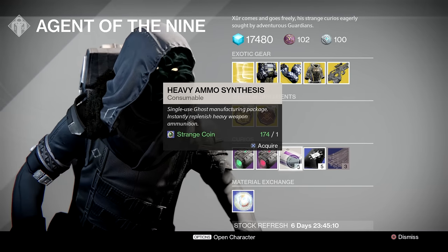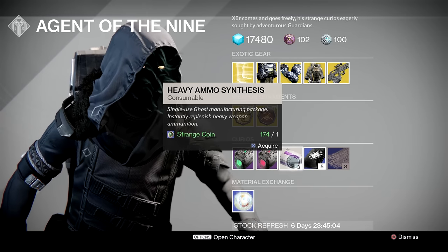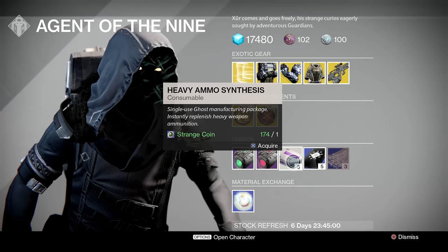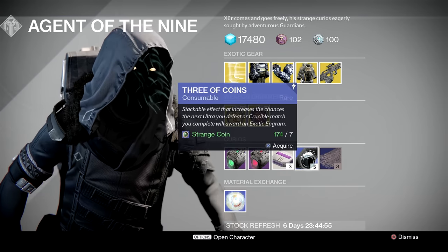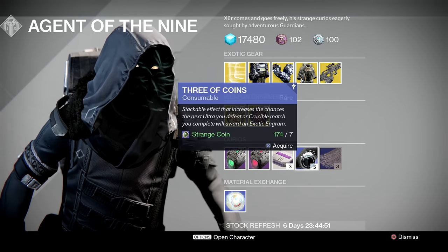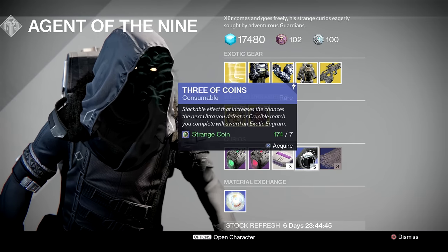Heavy Ammo Synth — stock up on this. Rank up your faction packages and hopefully get past 365 light — very very worthwhile. If you're playing the raid, heavy ammo and having a surplus of it is extremely helpful. Three of Coins — stock up on as many of these as possible. Go out there, farm exotics. It's an excellent way to raise your light level at the moment, and bag yourself some new and interesting gear if you've just joined the whole Destiny party.